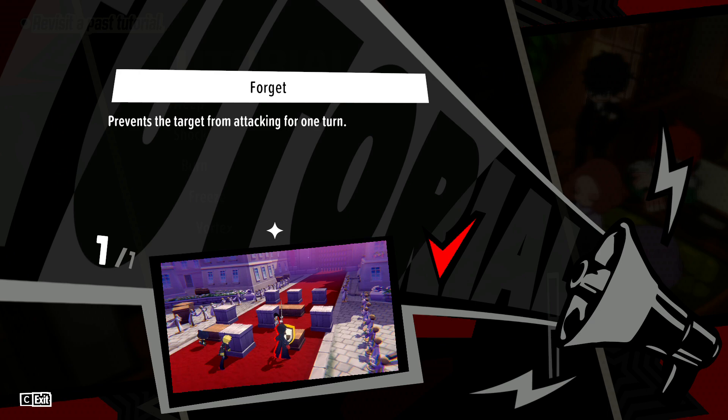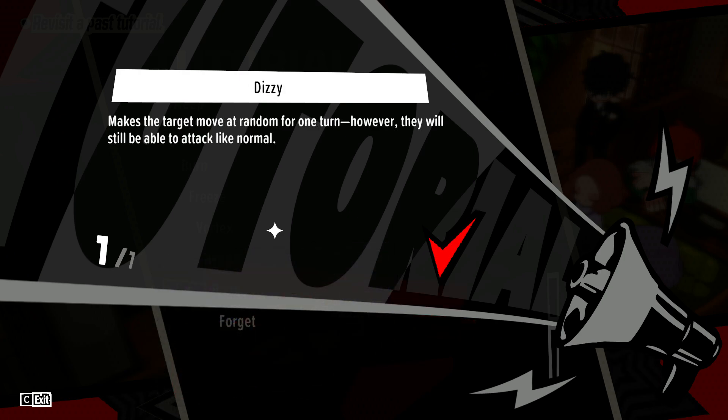Forget is perhaps the most powerful effect in the game, as it straight up prevents action for a full turn — no questions asked. Things don't wake up, they don't get HP back, they are just completely stunned. Whenever it's possible to use it, you probably should. Dizzy forces random movement for one turn but also allows normal attack behavior. It can be thought of as Forget's little brother — it still disrupts the enemy, but you're not going to stop them from dealing damage to you.